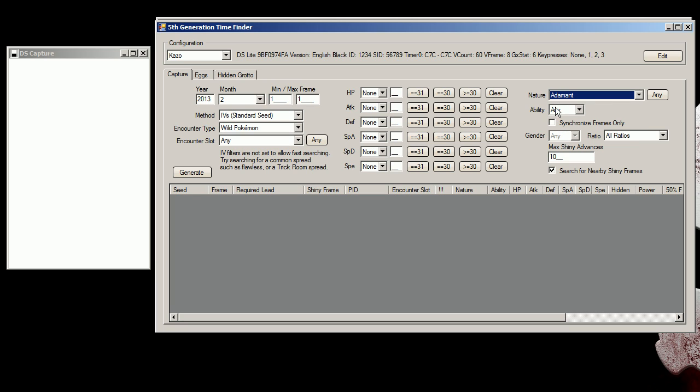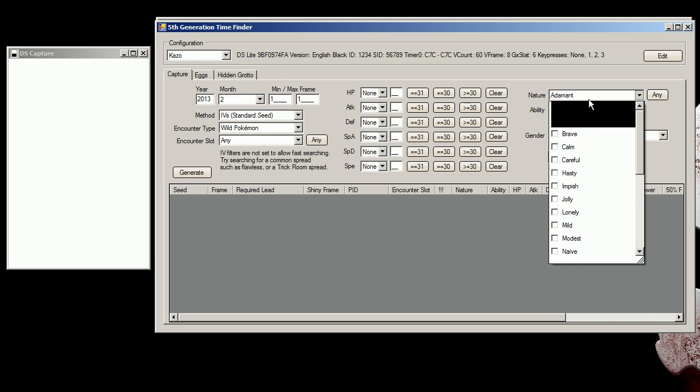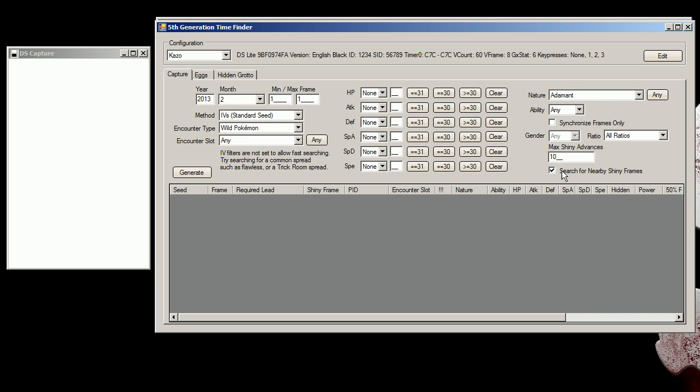I do have the same ID number, so I know of a spread I can easily find that won't take too long for this tutorial. An Adamant nature, max shiny at 10 frames, and I believe I had greater than or equal to 30 for speed. For the other stats I had greater than or equal to 20, because it was just a test — I didn't really care how perfect it was.